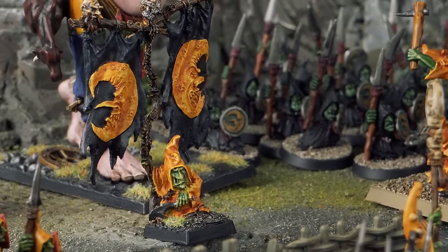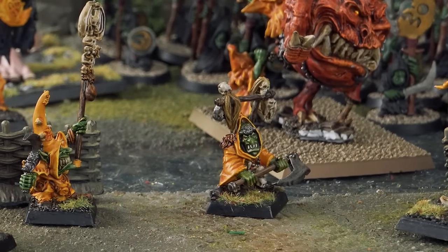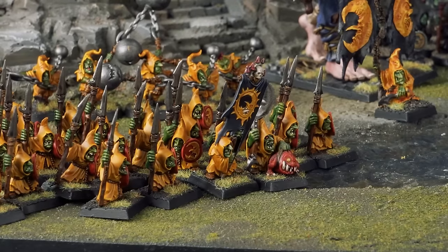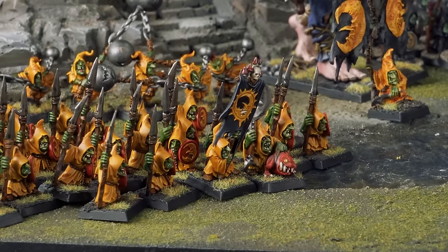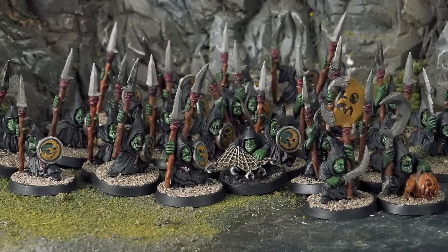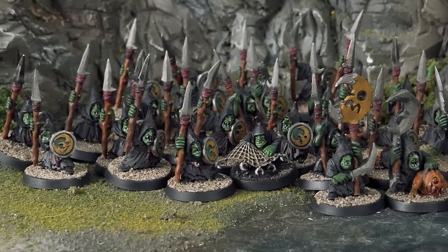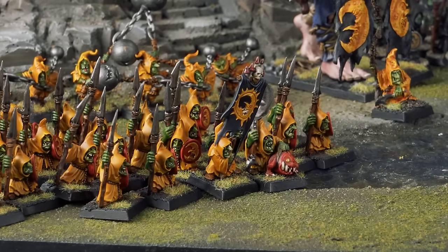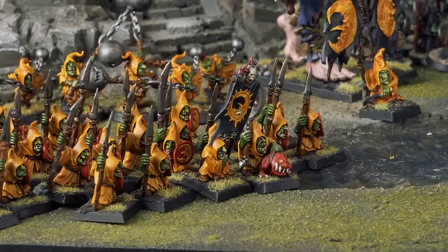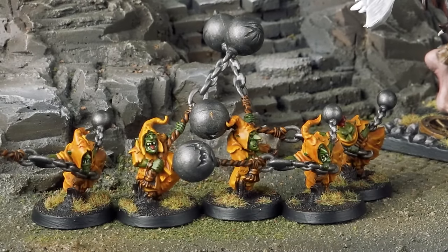Two Night Goblin Big Bosses support the army — one is the Battle Standard Bearer with two flags on a stick, the other just helps leadership. Both have great weapons. For core, there are two bricks of 30 Night Goblins with thrusting spears, shields, light armor, full command, and nets. When they get into combat they throw nets on the enemy to reduce their strength, though the nets can backfire. They're also hiding fanatics: two in the yellow unit, three in the black.